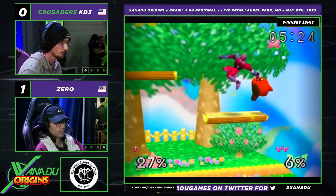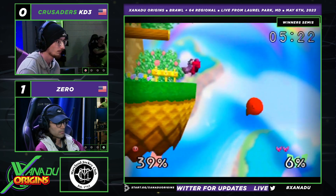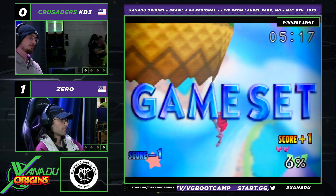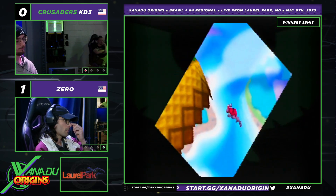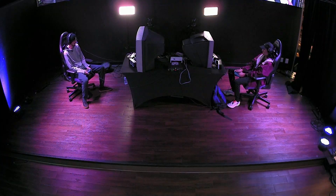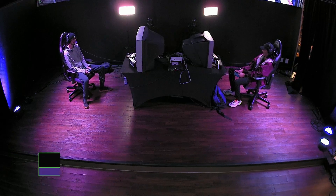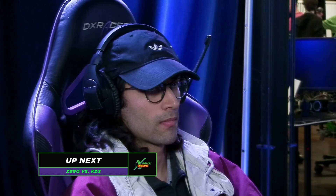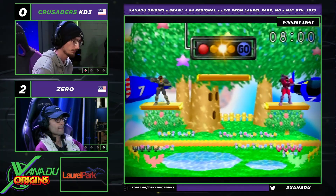That fast fall down-air was so good — look at that. Who does that? That fast fall down-air out of nowhere — what an aggressive approach. He gets the stock off. We saw Dogs versus KD3, and KD3 was like, okay, this is going to do what Dogs does. But Zero is not as easily read. Zero will just do something like that and it will happen to work out because he has the tech skill and efficiency to get it done.